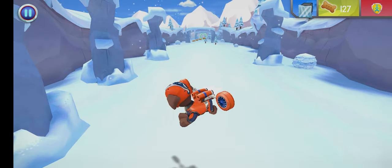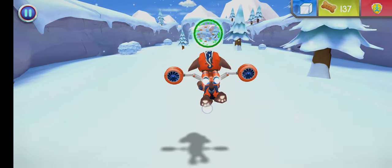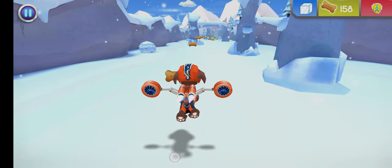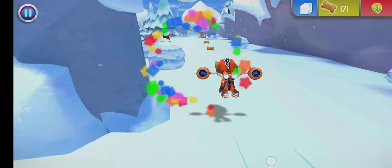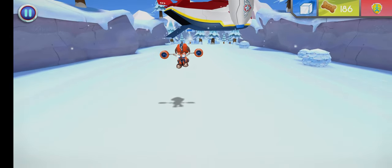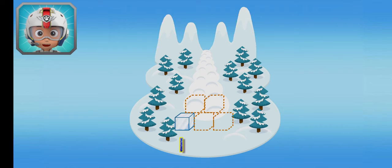Way to go! We collected the ice block. Way to fly! Great job! Paw Patrol is on a roll! Way to go! You found one ice block. There's only four ice blocks left to find. Keep flying to find them all so Skye can hold back that avalanche.